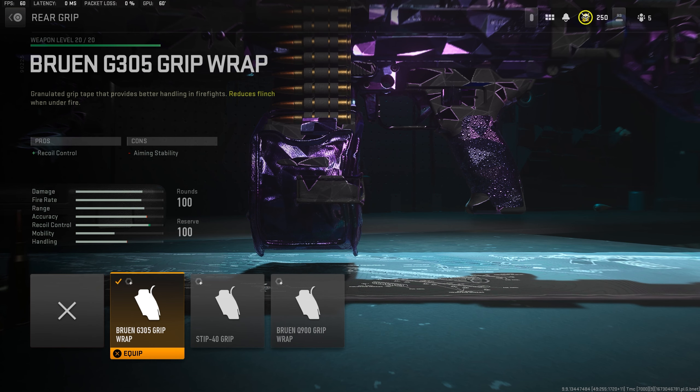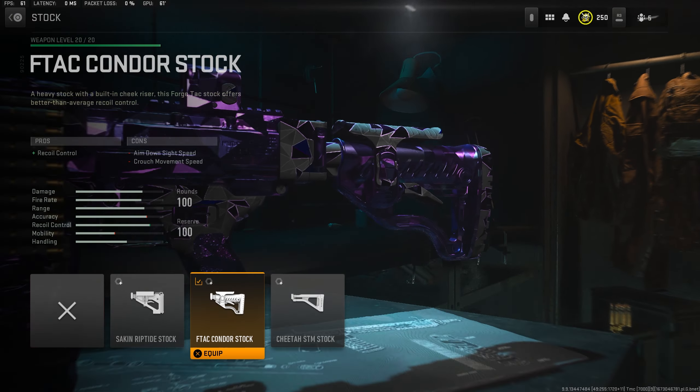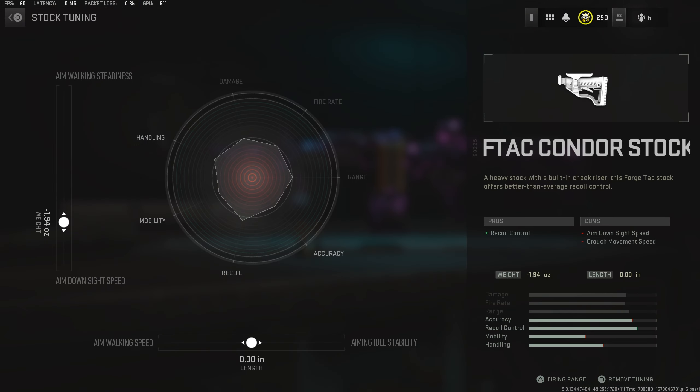Moving onto the rear grip, take the Bruin G305 Grip Wrap for improved recoil control, unlocked at weapon level 10. For tuning, go up towards recoil steadiness by +0.65, and keep the bottom slider at 0. For the stock, take the F-Tap Condor Stock for more recoil control, unlocked at weapon level 11. For tuning, go down towards ADS speed by -1.94, then keep the bottom slider at 0.